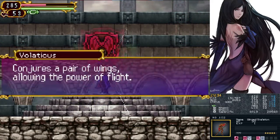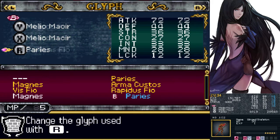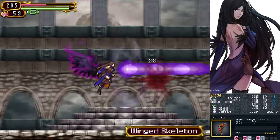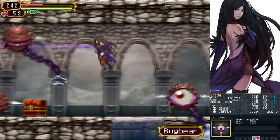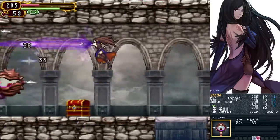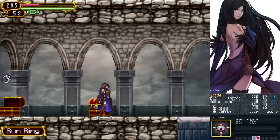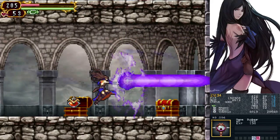As for the glyph we can get here — Voleticus. Probably not pronouncing that right. It conjures a pair of wings that allow the power of flight. Let's throw that on. Actually it makes the most sense to have it on this even if I lose the buff. This glyph — you can fly! You aren't able to actually absorb any glyphs while you're flying, which is one downside. Come on, gotta kill all the bugbears. In here we get the sun ring — blue drops, more MP up.